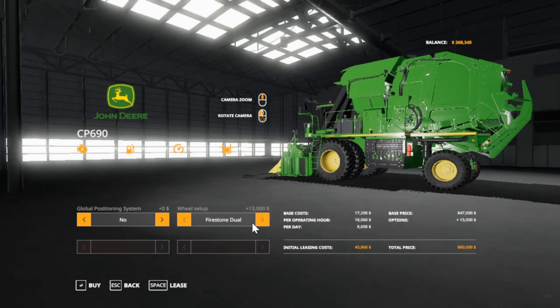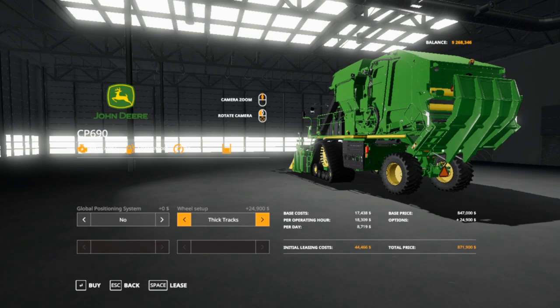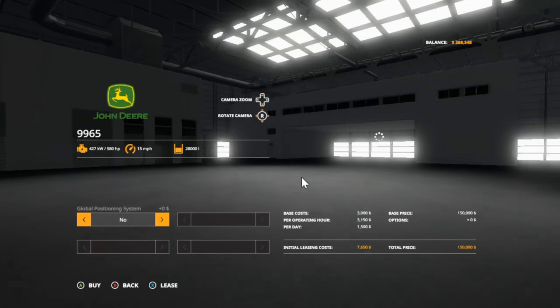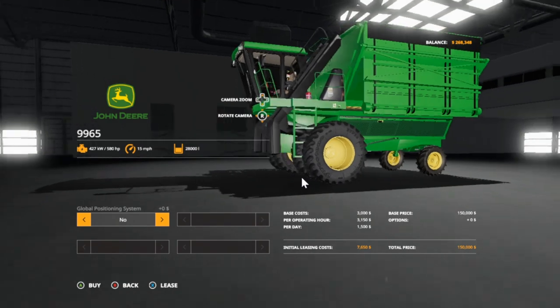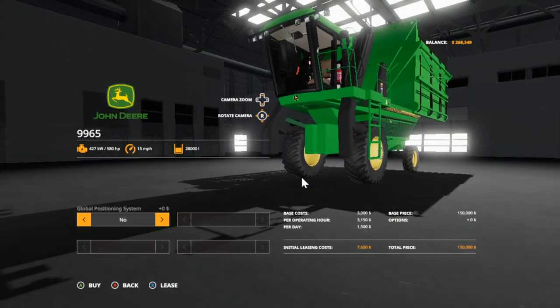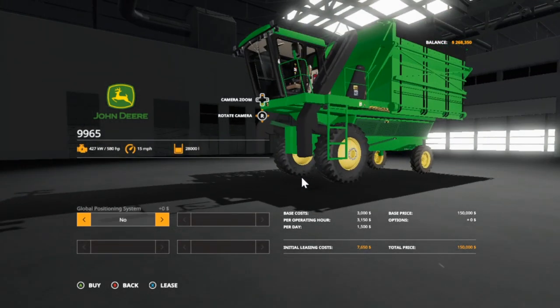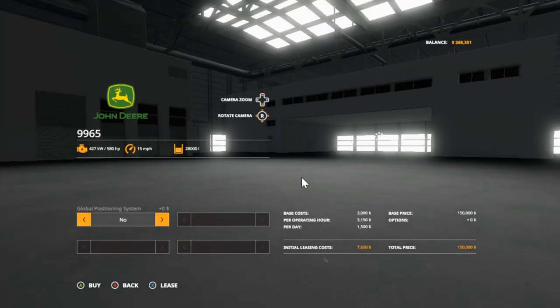I think this one here is the one you can get tracks on. I haven't seen the ones with tracks around here yet, but I was watching a couple of YouTubers up north that had them. This is the full wheel drive with the duals, and this one is the single full wheel drive. I don't know the difference in the two — they're the same price. So I'm going to order the one with the duals and of course GPS.